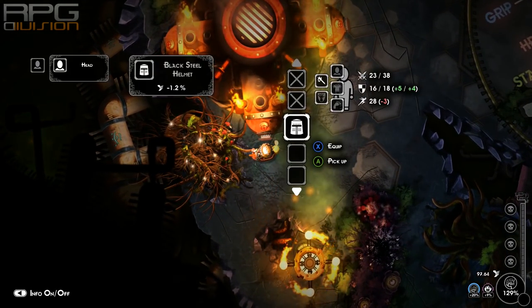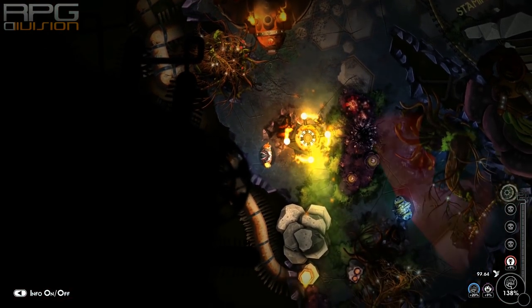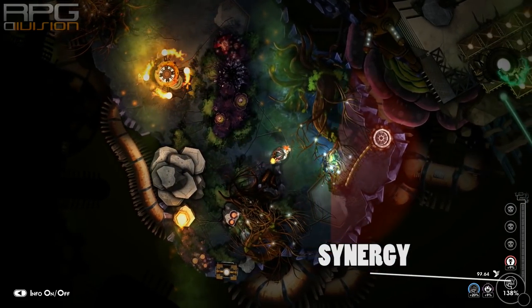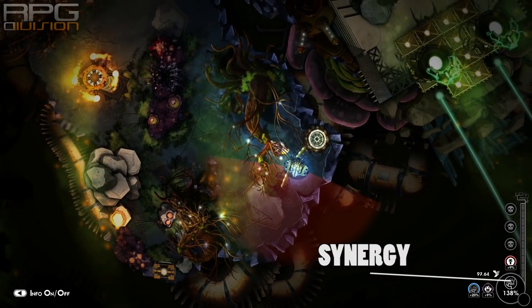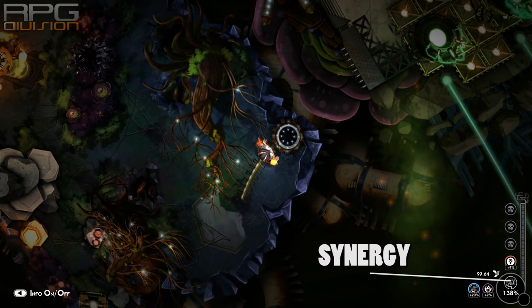To be successful in this game you're gonna need high synergy. It is by far the most important attribute that you have. I believe maximum is 300% but it's really hard to get to that number. Still, try to get as high as possible.